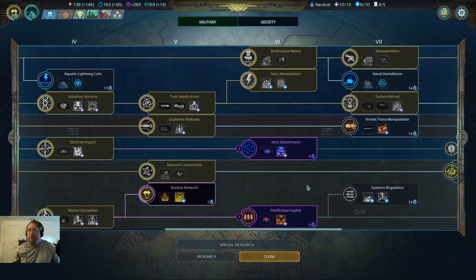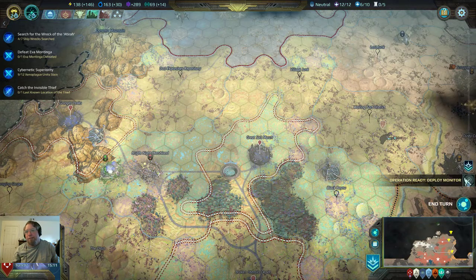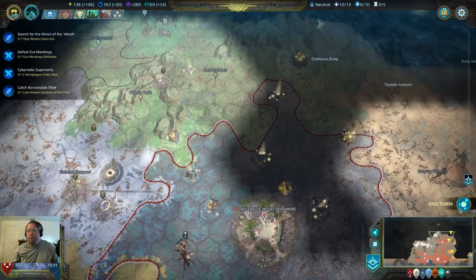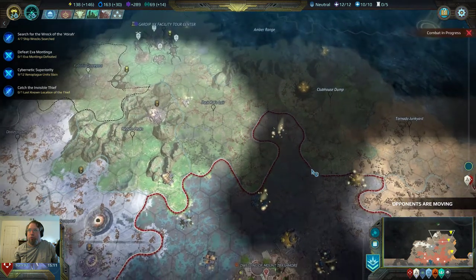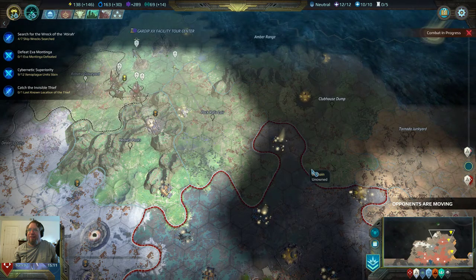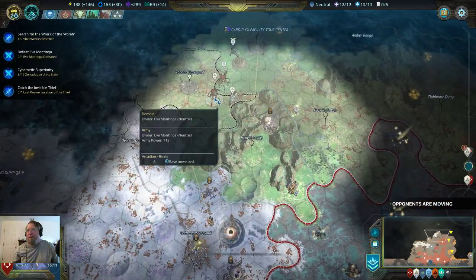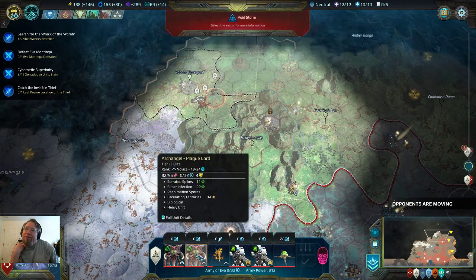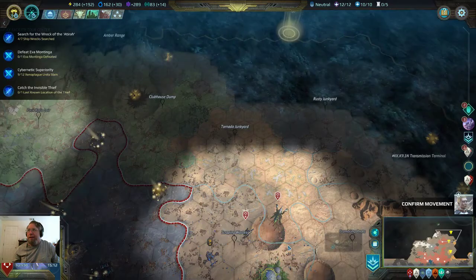We need to set military research — all right, let's do this. There's an army — let's end the turn. Every time she fights she gets stronger. Okay, that's gonna be an interesting problem to deal with. You can still see her. Yeah, it's all biological units — that is the catch.